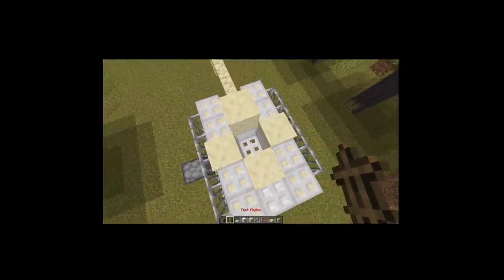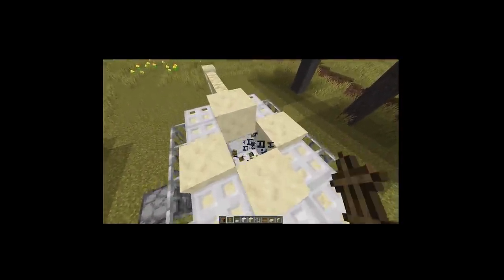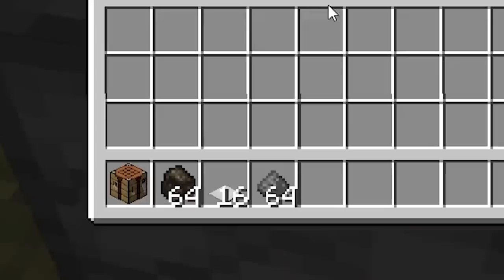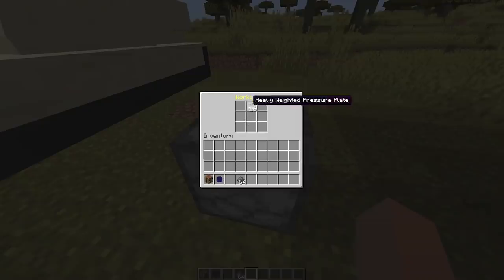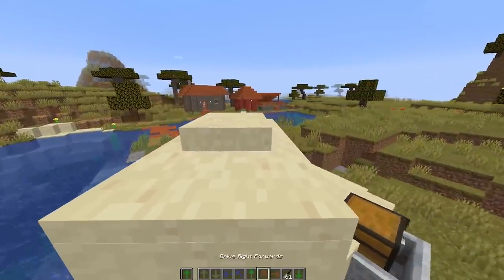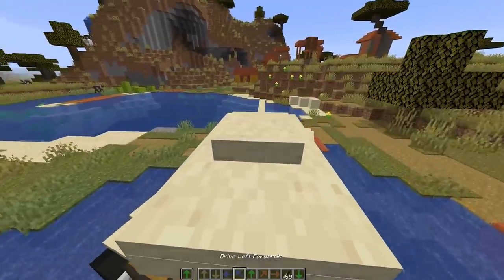Iron trapdoors on top of the tank - you need to do this. And of course you can't drive it because you don't have any fuel. But once you make the compressed charcoal - let's go! You can drive it on the water!